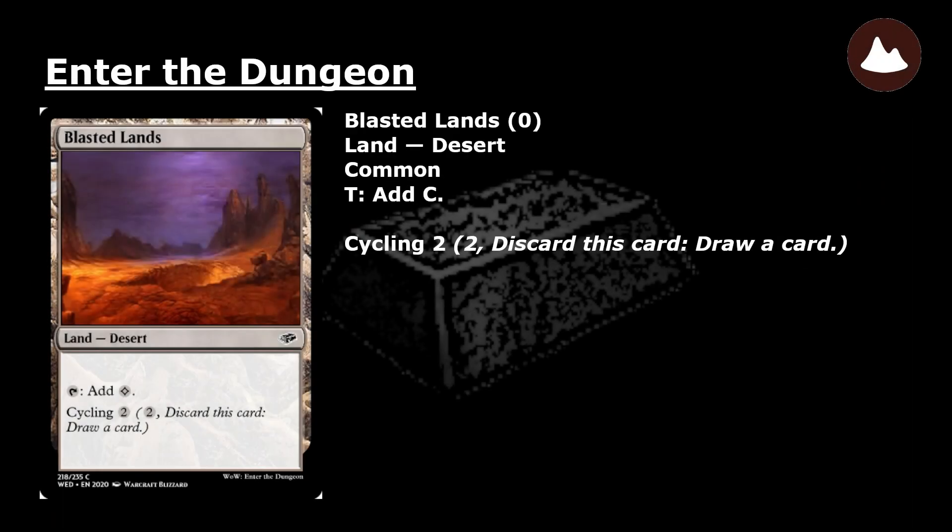Blasted Lands: a common land desert. Tap: add colorless mana. Cycling 2: pay 2 and discard this card — draw a card.